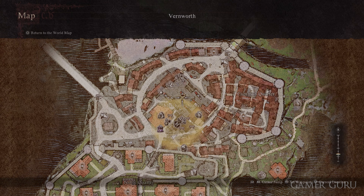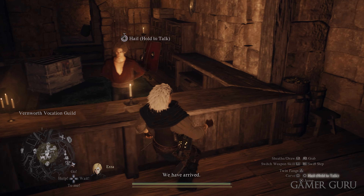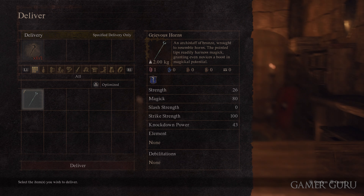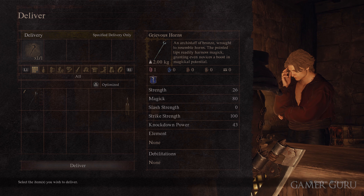Once we have both of these weapons we need to return back to the Vernworth Vocation Guild and speak with Klaus again. Hand in both of these weapons and this will unlock both the Sorcerer and the Warrior vocation classes.